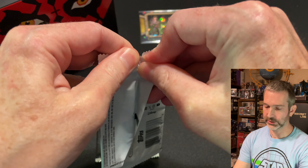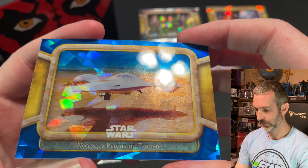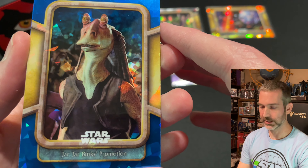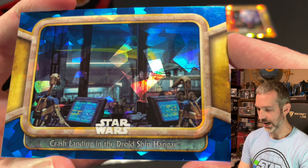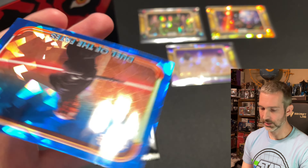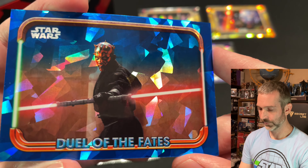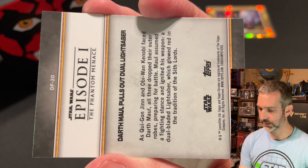Pack number seven — I'm guessing this one will have an insert. Necessary Repairs on Tatooine is the base card on the top of the pack. Next up is Jar Jar Binks' Promotion. Crash Landing into the Droid Ship Hangar. Last card of the pack, which I'm expecting to be an insert, is a Duel of the Fates card — and I think this is the card image to get. What a cool looking card this is. Colored parallels of this would look really good. This one is DF-20.